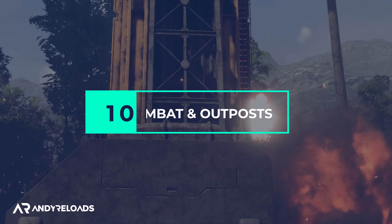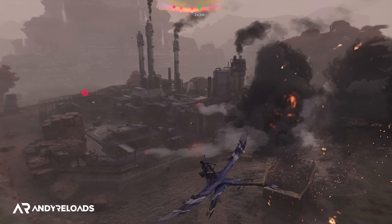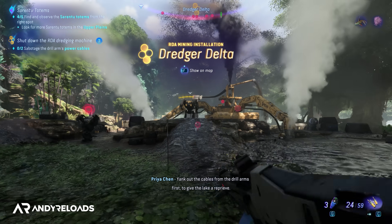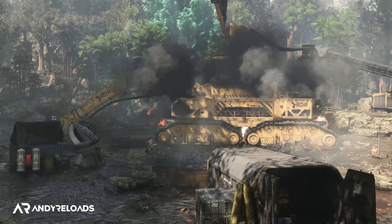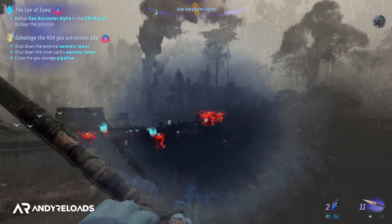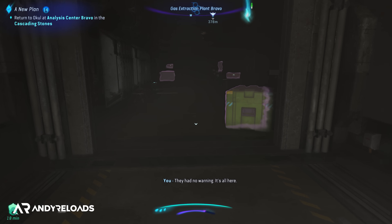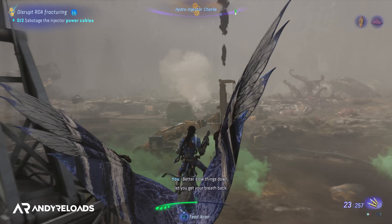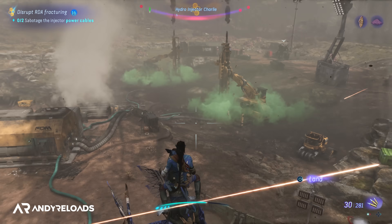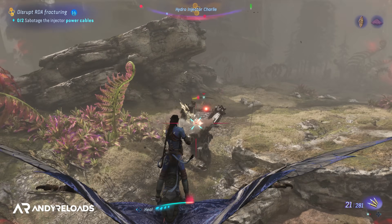When it comes to outposts there are two different types in this game. The first is the big outpost surrounded with anti-aircraft missiles that launch when you approach from the air, and then we have the smaller outpost facilities with no aerial defences. For these smaller RDA outposts you don't get any extra loot for clearing them while remaining undetected, so I'd recommend you just fly into these smaller bases with your Ikran and mow them down with your machine gun — you're almost unkillable when mounted and the ground units and AMPs just melt away.